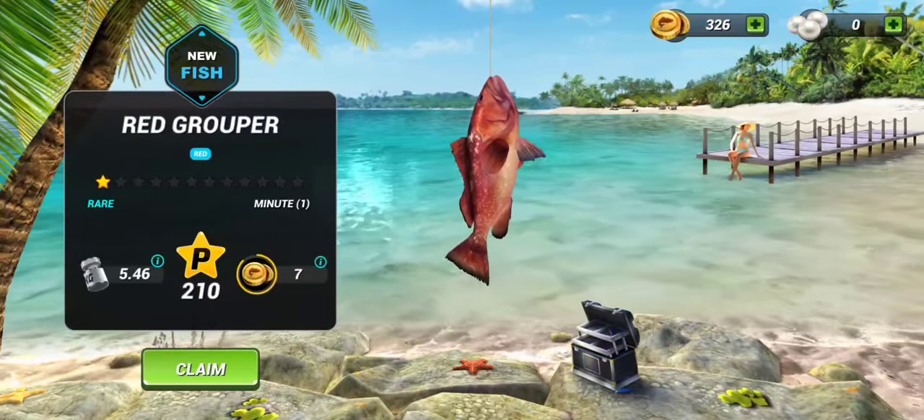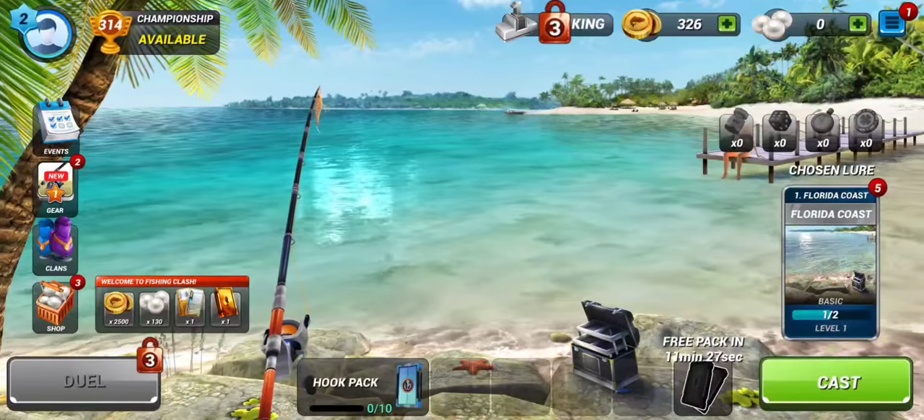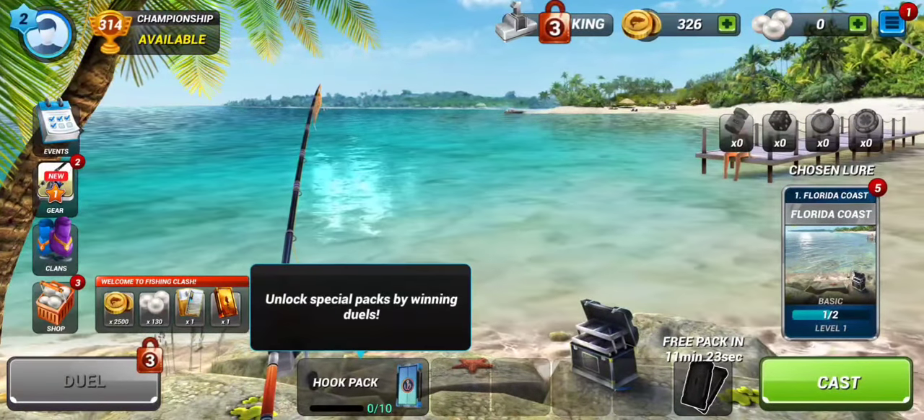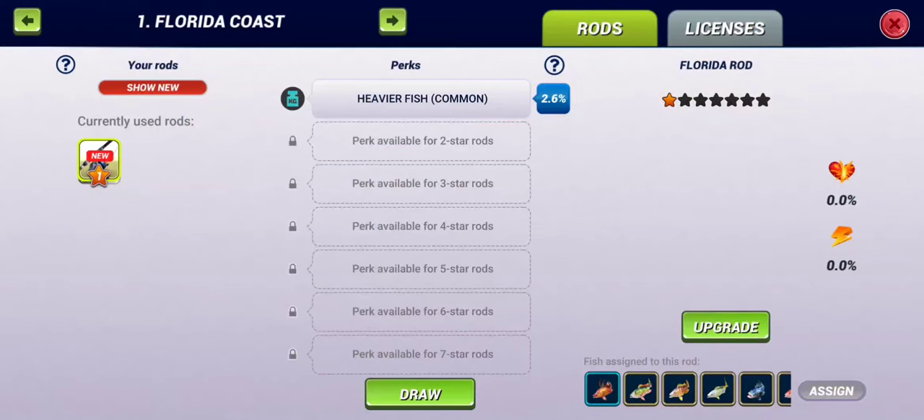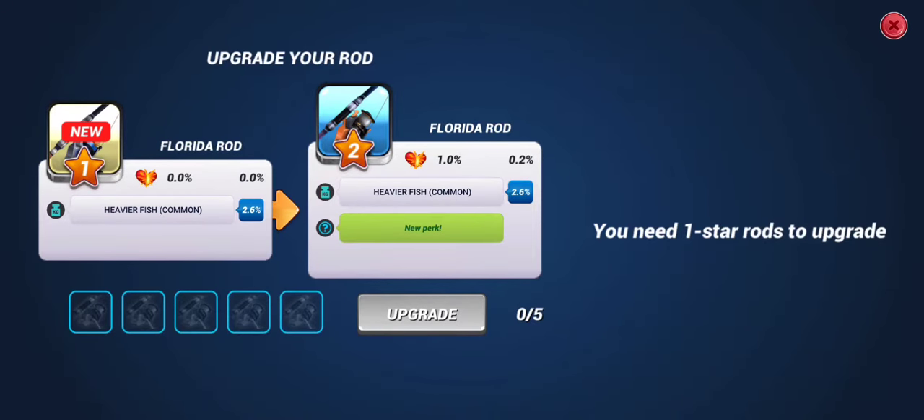You will catch it — the red rooper. What is this hook pack? Unlock special packs by winning duos. We are not ready for that right now, we've just started. Oh, we can upgrade it. Let's try and upgrade. We need one star rose to upgrade.